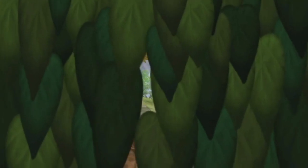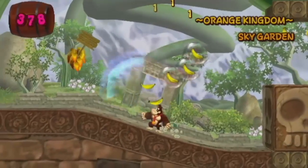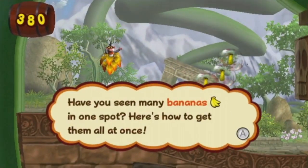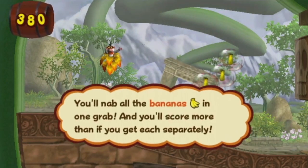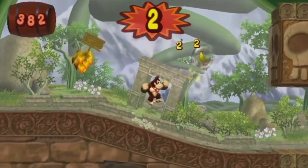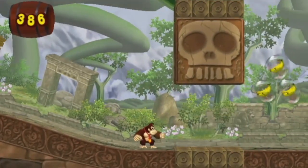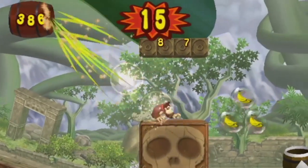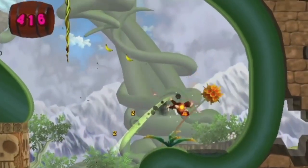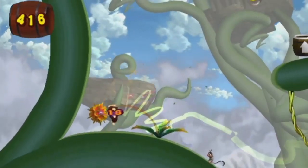I've never seen that before. A wall jump? A in the air does an air grab. That's weird. Try it. Okay, that's gonna be really helpful. Can I have told us that earlier? Tutorials are for suckers.